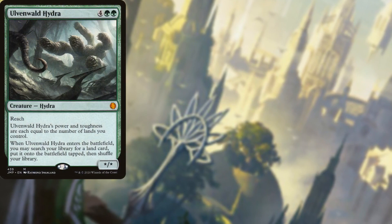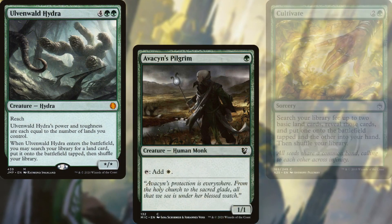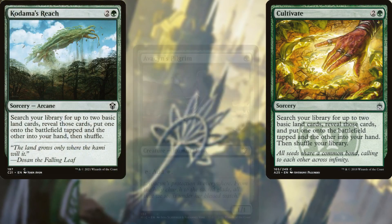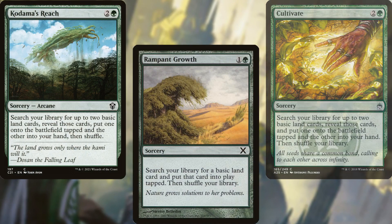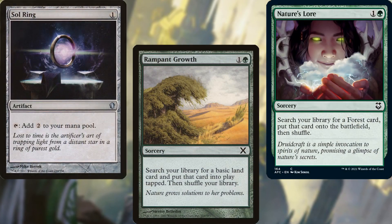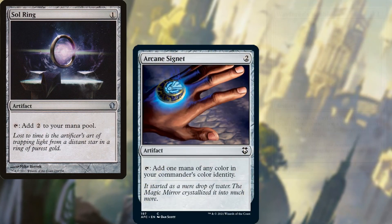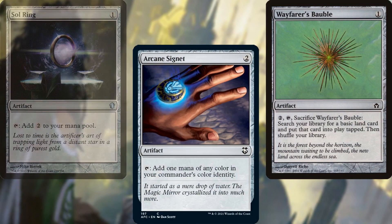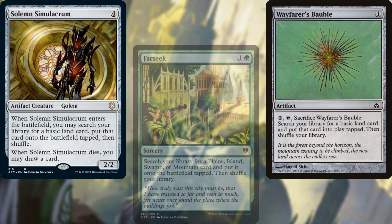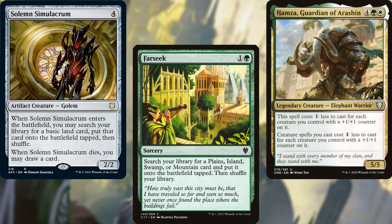Our ramp package includes: Ulvenwald Hydra, Avacyn's Pilgrim, Cultivate, Kodama's Reach, Rampant Growth, Nature's Lore, Sol Ring, Arcane Signet, Wayfarer's Bauble, Solemn Simulacrum, Farseek, and Hamza, Guardian of Arashin.